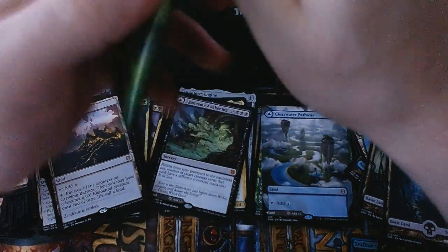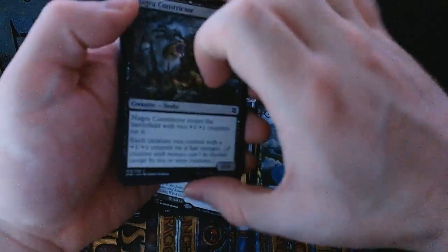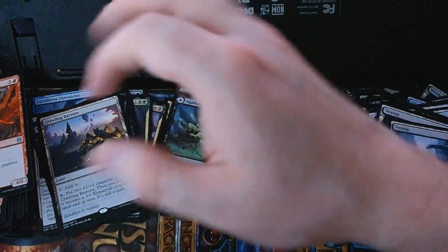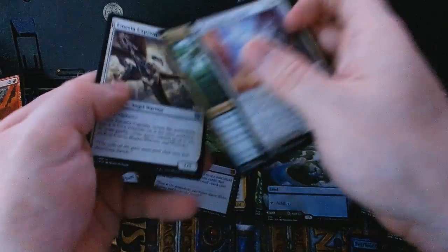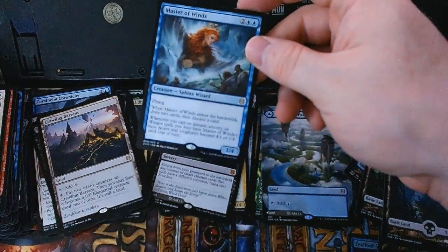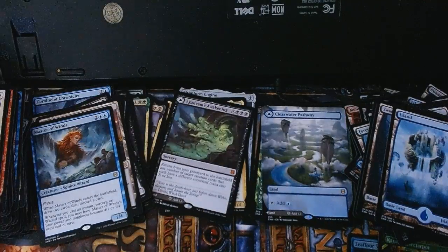We're getting into the last third of the box — still like to see another mythic. More neat art Pathways. Colossus, Tuk-Tuk, and that's it. For commons we got the Stampede — the Mace is on the back — Riptide Grazer and Emeria Captain. Our rare is Master of Winds, with a full-art basic Island and one of these check cards.